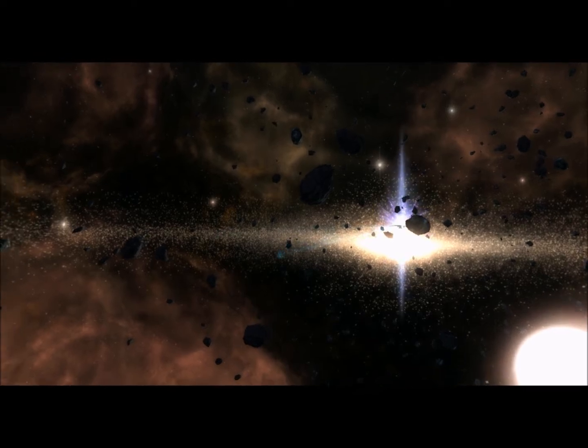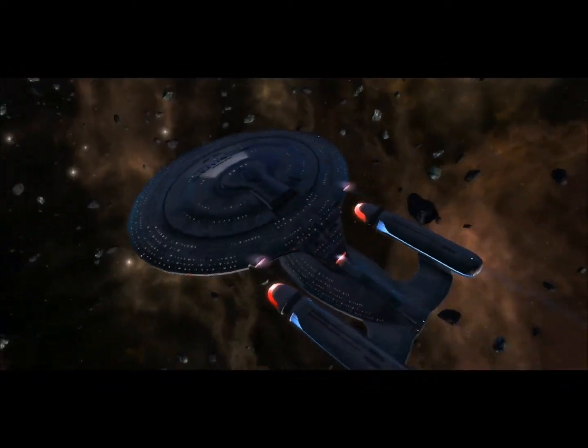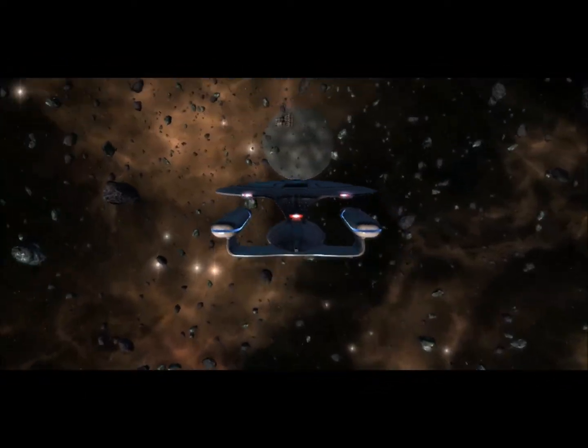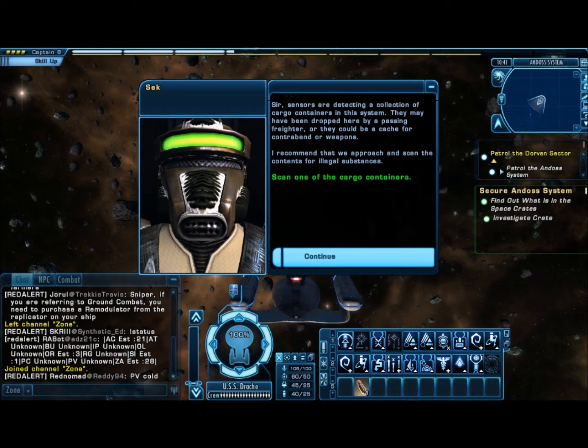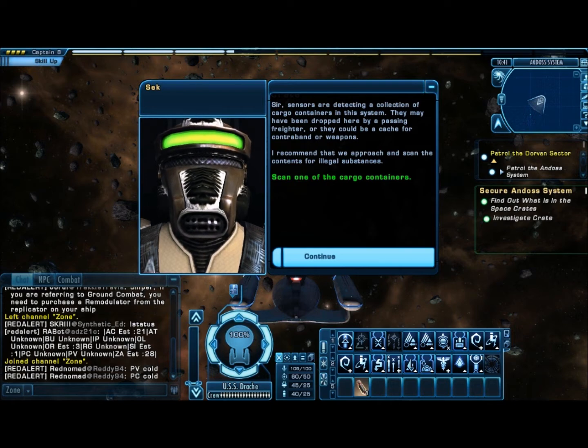There we go. Sir, sensors are detecting a collection of cargo containers in the system. They've been dropped here by a passing freighter, or they could be a cache of contraband or weapons. I recommend that we approach and scan the contents for illegal substances.